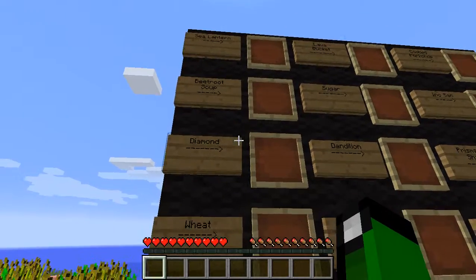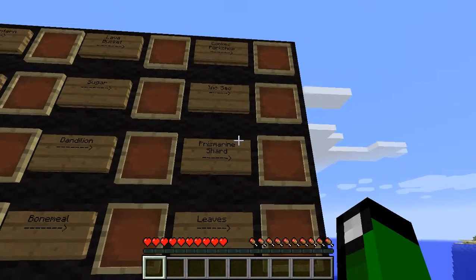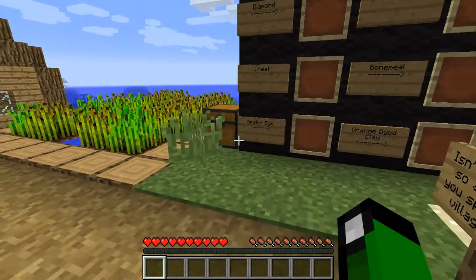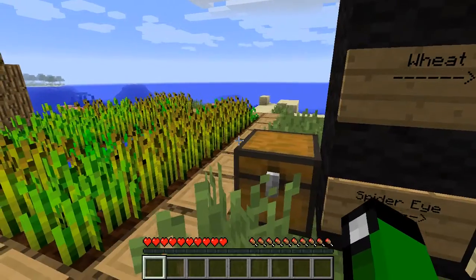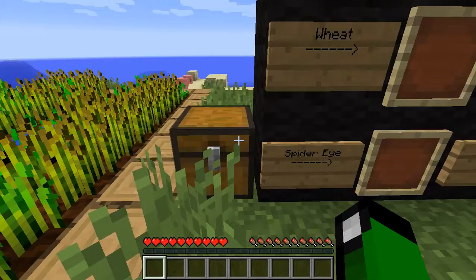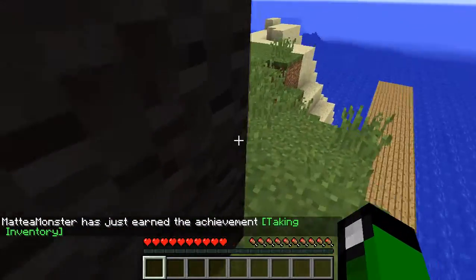Yes, two things actually. So first I'm going to go over here because I already saw it was in here — iron leggings, mine, from the blacksmith. So this is kind of like our 24-hour challenge, except we're working together cooperatively. We're not against each other. Now I have iron leggings from the blacksmith.